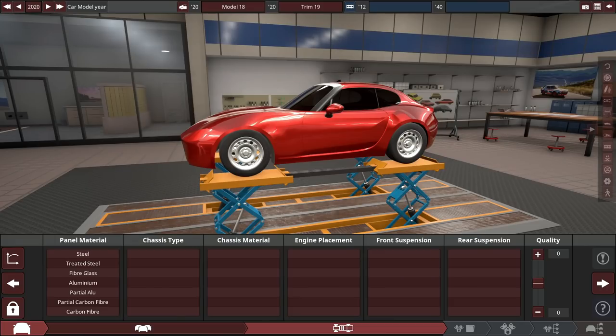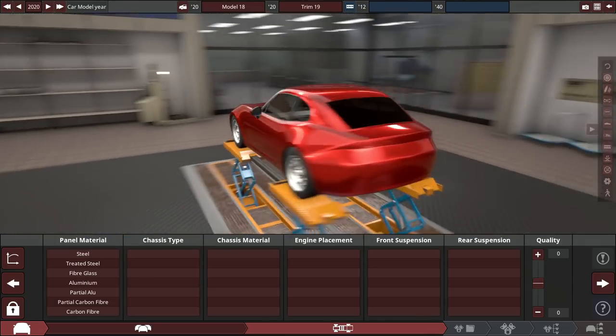We're building a car using the Mazda Miata body, and it's going to be better in every single way — more power, lighter, and more balanced overall. We can't get much more balanced than the Mazda Miata, but we're going to get there. After we build this car, we'll drive it in BeamNG Drive and see how it performs.